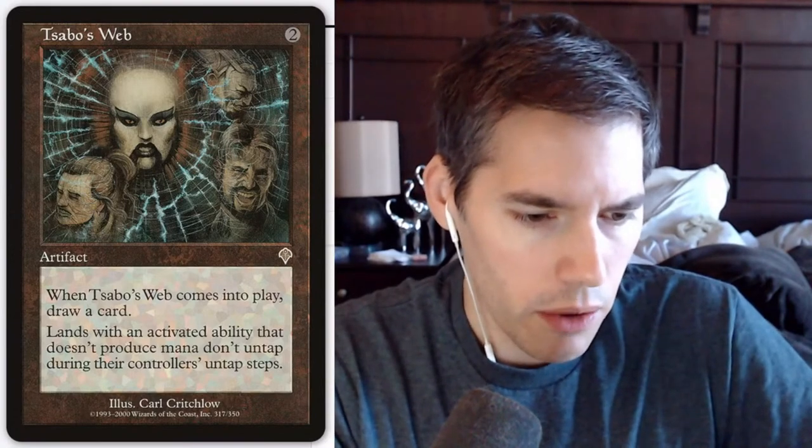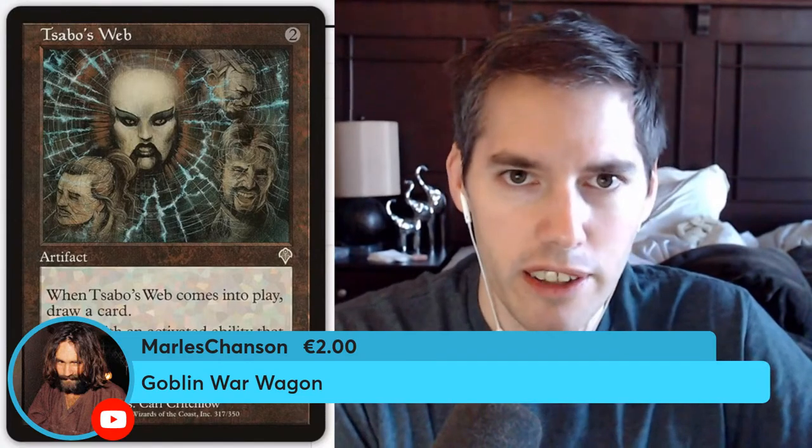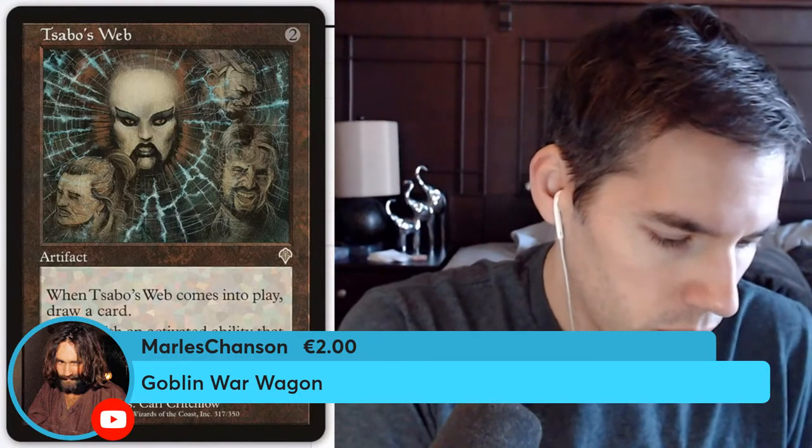Goblin War Wagon — four mana for a 3/3 that doesn't untap during your untap step. Again, these awful cards where creatures don't untap. During your upkeep you can pay to untap Goblin War Wagon — it comes down a very long line of terrible useless creatures that can't get into the red zone.